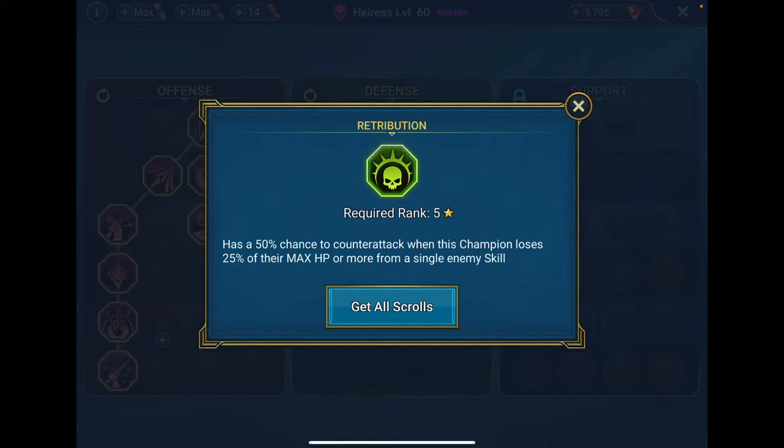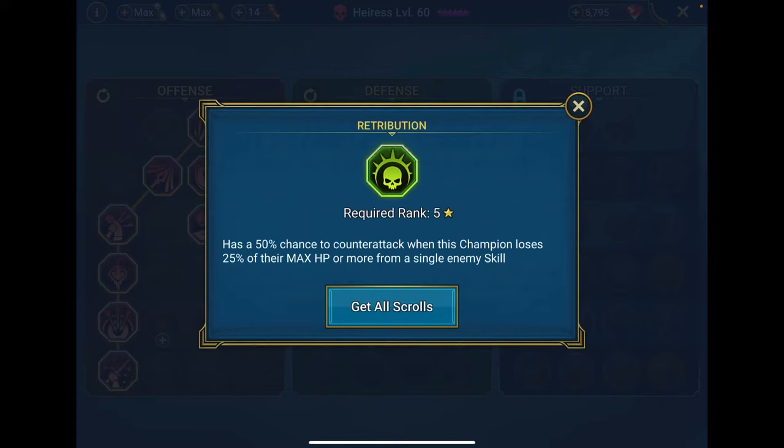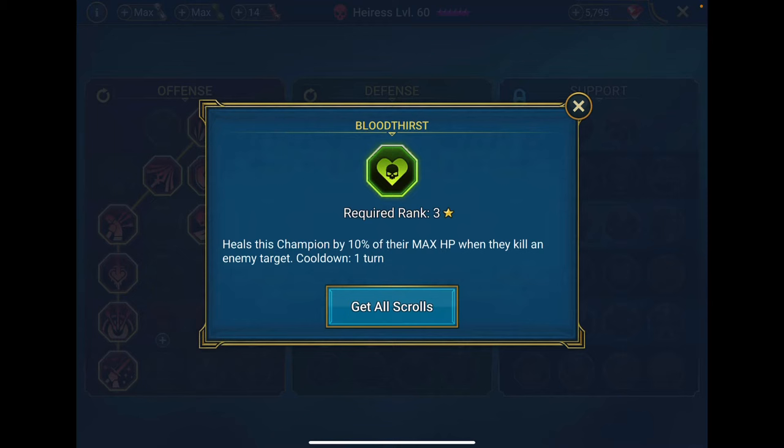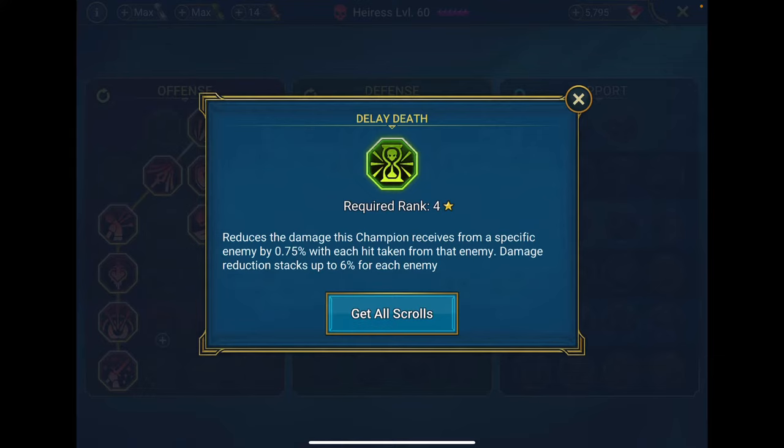For defense, you want to end down in Retribution just to get an extra chance for a counterattack. I did go with Improved Parry just to give her a chance in the arena, because early game I did use her there as my secondary nuker — I've just never gone in and changed the masteries. Bloodthirst heals this champion by 10% of max HP when they kill an enemy target. You want Eris killing as often as possible so she gets that extra turn, reducing the cooldown on her A3, which gets that cleanse back and gets you back to the fight quicker. I ended with Retribution.